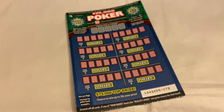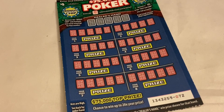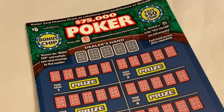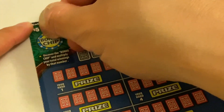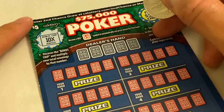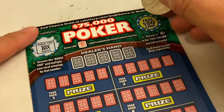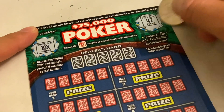Pretty straightforward — if you know how to play poker, it's very easy. Let's go ahead and start playing! First, let's scratch the Bonus Chip to see the multiplier. Wow — 10 times! So if we win something, it'll be multiplied by 10. Hopefully we win something. Then the Fast 50 Chip — it is a 47, so that's nothing.